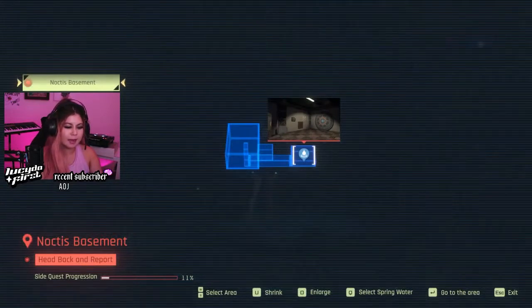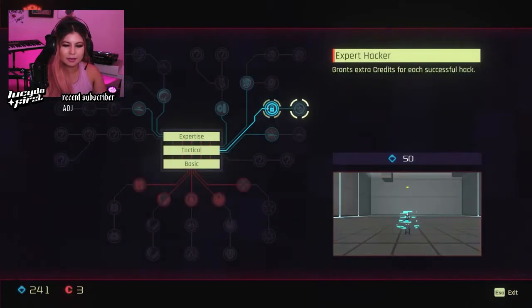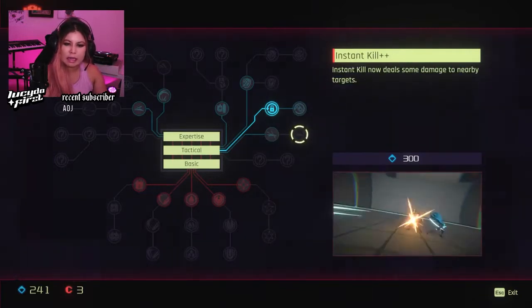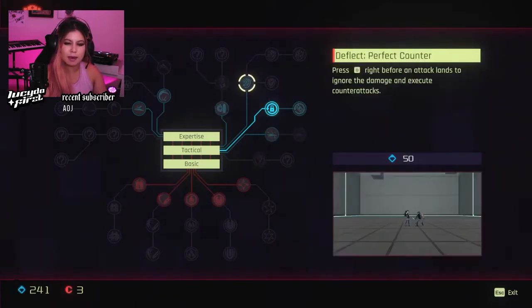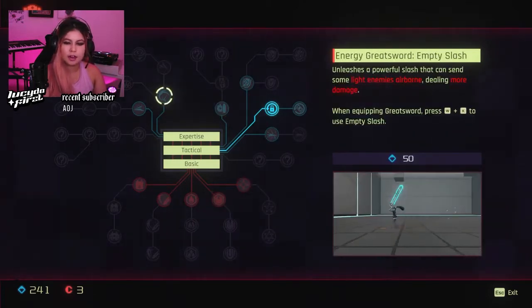This is from the Noctis basement. Oh, I can upgrade talents though. Expert hacker credits — extra credits for each successful hack increases the power of an instant kill. Instant kills now deal some damage to nearby targets. I just want base damage and base health to go up. I think that would be really awesome. Great energy, great sword, empty slash.